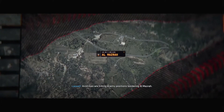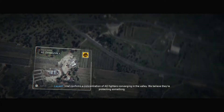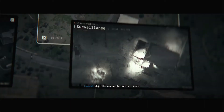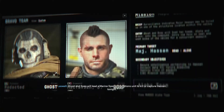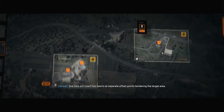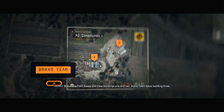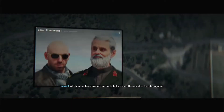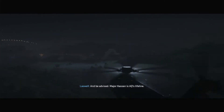Airstrikes are hitting enemy positions bordering Al-Mazra. Intel confirms a concentration of AQ fighters converging in the valley. We believe they're protecting something. Surveillance indicates soldiers guarding three structures. Major Hassan may be holed up inside. Ghost and Soap will lead a Marine Special Operations Unit to kill or capture Hassan tonight. One helo will insert two teams at separate offset points bordering the target area. Bravo team will sweep in and clear buildings one and two. Alpha team takes building three. All shooters have execute authority, but we want Hassan alive for interrogation. Be advised — Major Hassan is AQ's lifeline. If he is there, they will die for him. Good hunting.